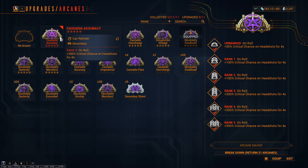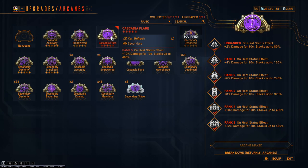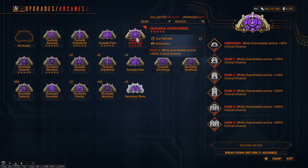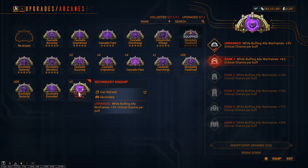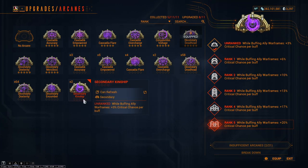Arcanes I would take with burst in mind would be Cascadia Accuracy, Cascadia Flare, Cascadia Overcharge, or potentially even Secondary Kinship — it just depends on what I have available at the time with my warframes. These arcanes should be easier to get their buffs from, which fits into that quick burst damage you're looking for.